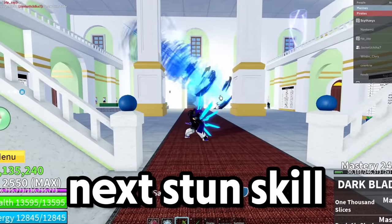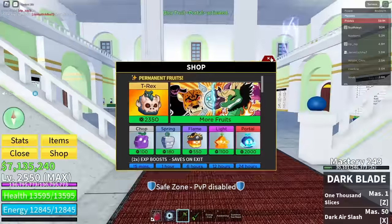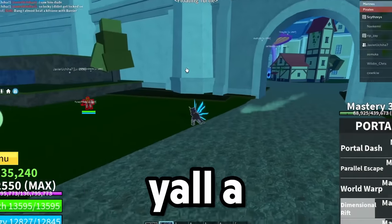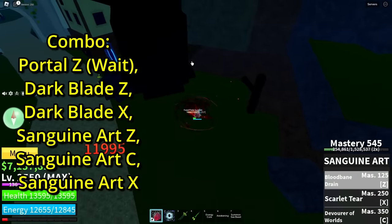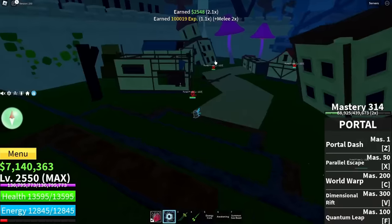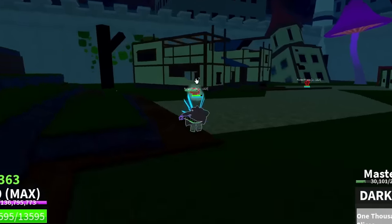For the next stun skill, I say we go with Portal. Portal should be really nice with this. Let me show y'all a combo real quick. Basically what you want to do is Portal Z, jump up, do this, and do your Sanguine moves — and then they should die. Make sure the animation's about to end so the Z move actually does hit.